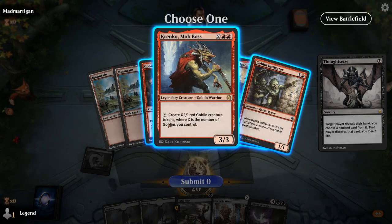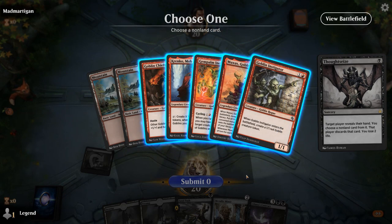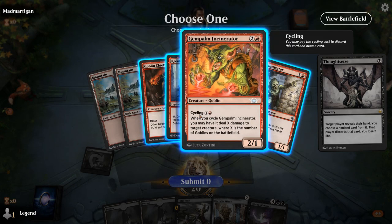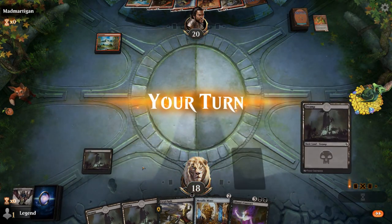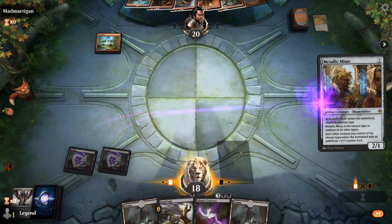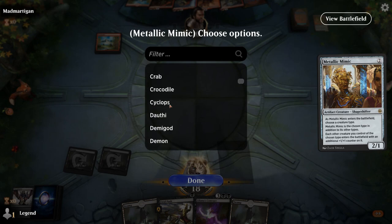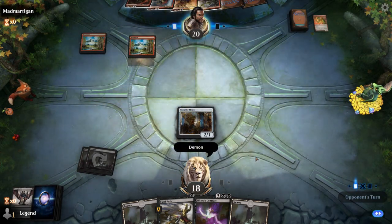Jampalm kills my stuff, Krenko kills me, Chieftain kills me, Moxus kills me very hard. They're stuck on 2 lands though, so that's kind of the saving grace. Maybe I should take Jampalm and try to mana screw them. Sadly, Mimic is not going to get to attack here, as the opponent can make 2 tokens.